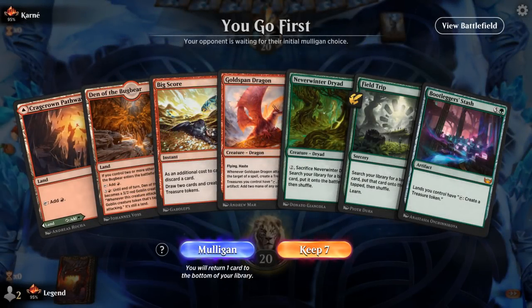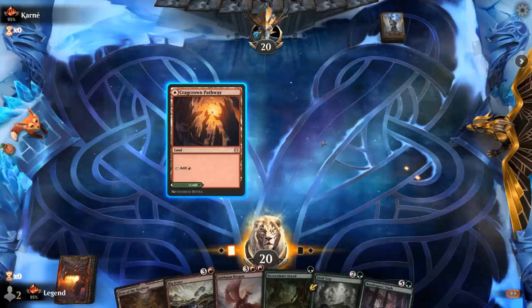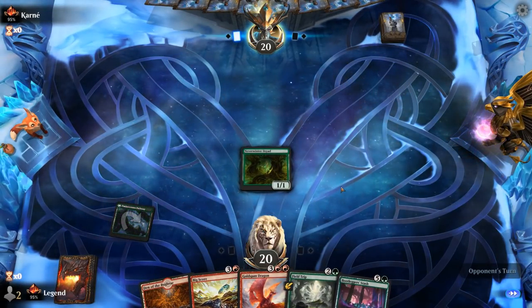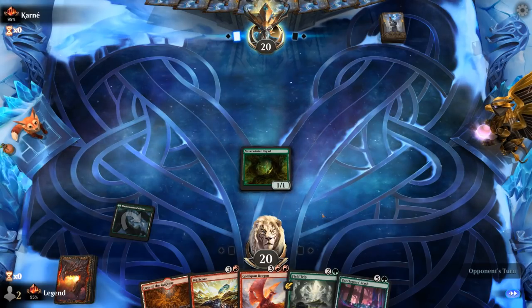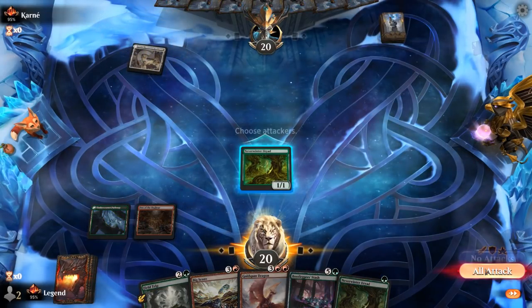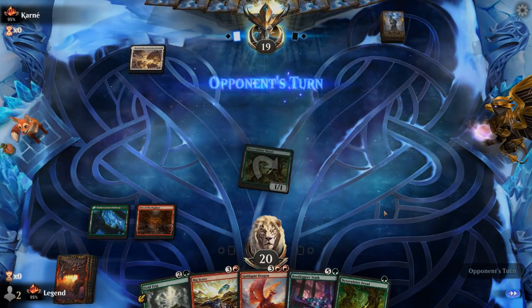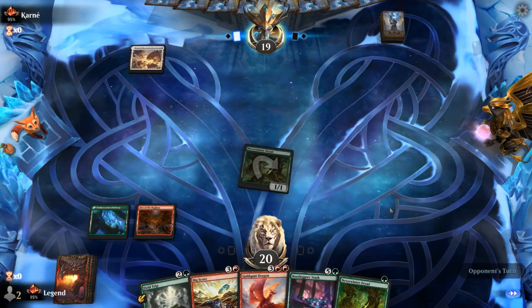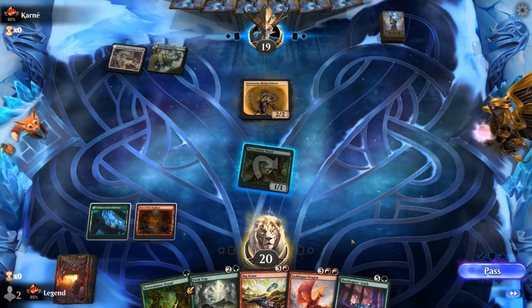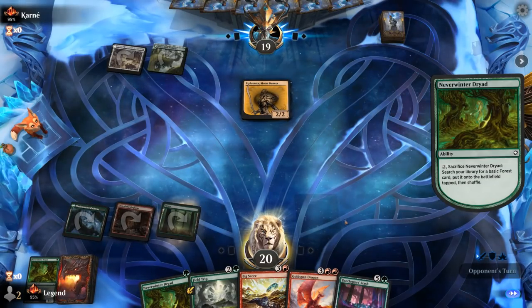Game 7: on the play with a keepable hand — could use a couple more lands but we have Dryads for early ramp alongside Field Trip, assuming the Dryad survives. Opponent is green-white with Moondancer — a life-gain deck. They can make big creatures we can't necessarily kill with burn spells or Reactors. We Field Trip and get Environmental Sciences which can also get a Mountain.